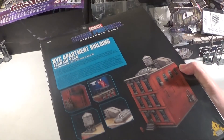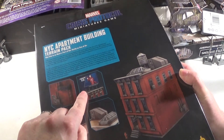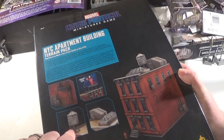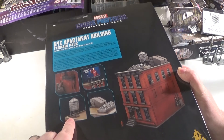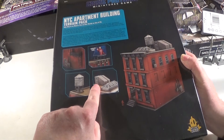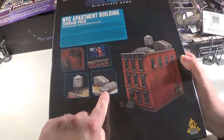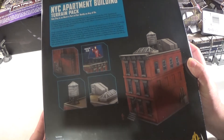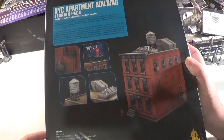We can build this in two ways apparently. It comes with a big building and things to go on the side: a fire escape, things to go on the roof, a water tower, a generator, a door, and a skylight.